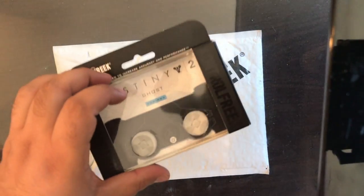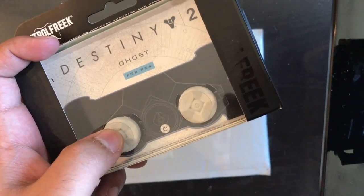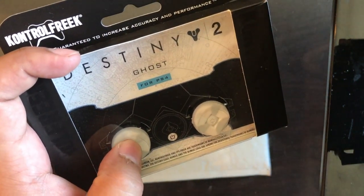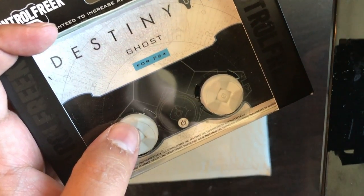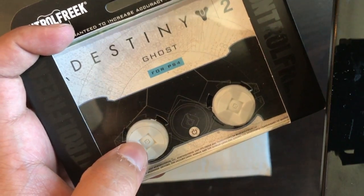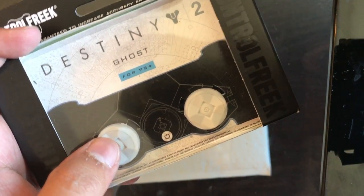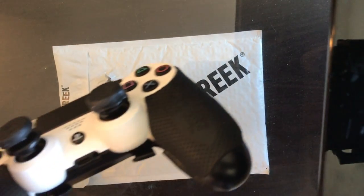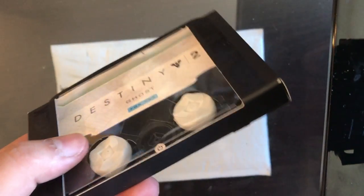Now if you guys are wondering what the hell are Control Freaks — basically, Control Freaks is a type of product that you put over your thumbsticks while gaming, and it gives you precision, accuracy and aim, especially while playing first-person shooters. They actually have special limited edition ones for fighting games, sports games, or racing games as well. But I am a first-person or third-person shooter player, so these are perfect for me. These are the Destiny 2 limited edition Ghost Edition, and these bad boys are actually mid-rise. I actually play with one high-rise and one low-rise, so switching over to a mid-rise is going to be a little bit different for me, but we are going to get used to it.